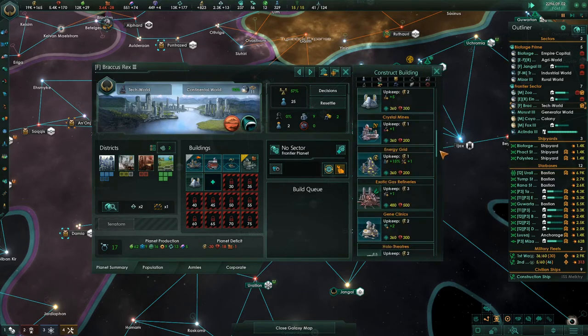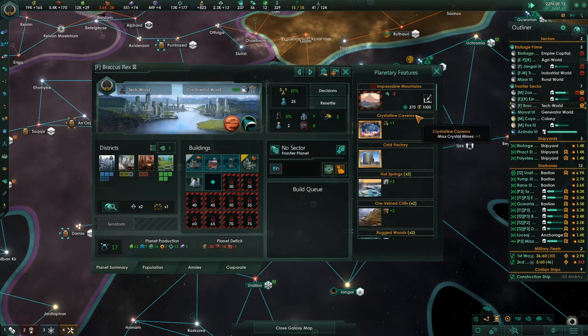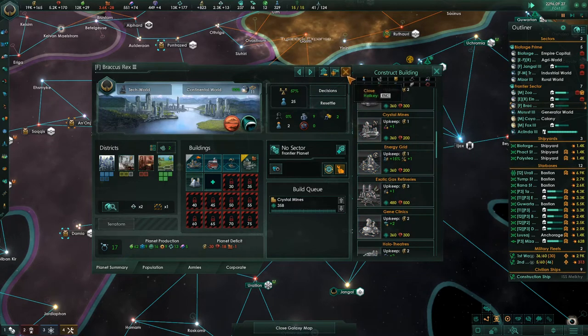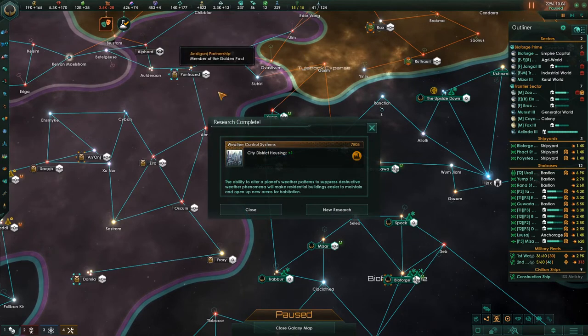This planet has rare planetary features — max crystal mines. Right there, so we're going to do that. Get them on there early, get these numbers built up so that you can do upgrades whenever you want to. City district housing — and what do we have next? Rail gun — and the rail gun is cheap actually. Let's do that.